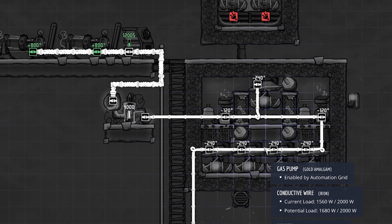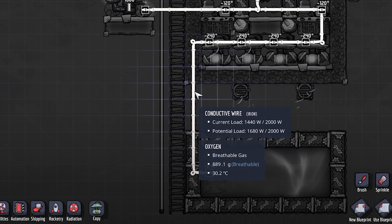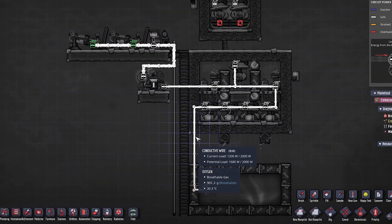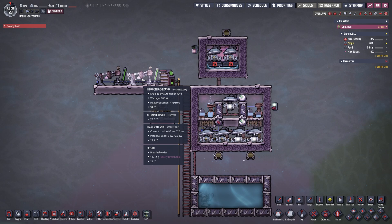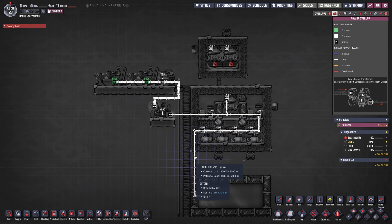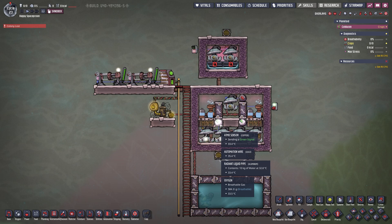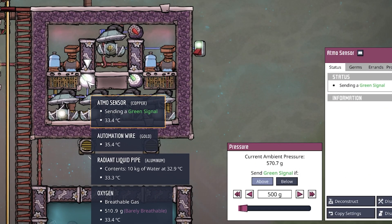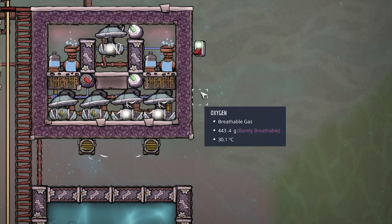Looking at the power overview: five times 240 plus two times 120, and if you add a liquid pump another 240, puts this conductive wire at 1680 watts — so normal wire won't cut it, you must use conductive wire and a large power transformer. Mathematically, two hydrogen generators each produce 800 watts, totaling 1600 watts against a 1680-watt potential load. It still works because these components are not constantly running, thanks to our atmos sensors set to oxygen above 500 grams and hydrogen above 250 grams.